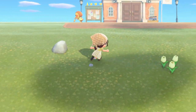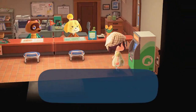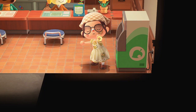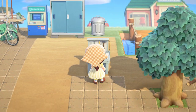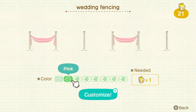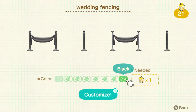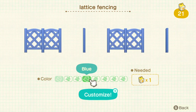You all know by now that I am all about designing in this game — it is my favorite thing to do. So obviously I needed to talk about some design features. This is one that we knew was coming: customizable fences, and they did not disappoint. I am loving all of the different customization options. I love how easy it is to customize everything, and I just can't believe how many color options they actually gave. I'm personally pleased with the amount of fences we are able to customize. Shout out to Nintendo for finally giving us the white picket fence and all of the other customizable fences.